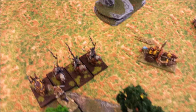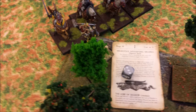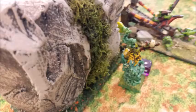Empire turn two: He charges his Demigriffs into my chariot — I flee, so he redirects and charges into Chickenhead. I take it head-on with Chickenhead in the forest. Magic phase gets nine power dice. He throws up Enfeebling Foe — I dispel it. He throws up Mystifying Miasma onto Chickenhead — I think I dispel that one too with my Level 2.